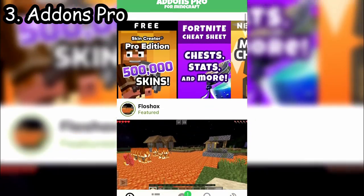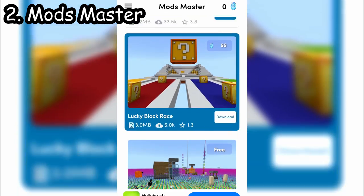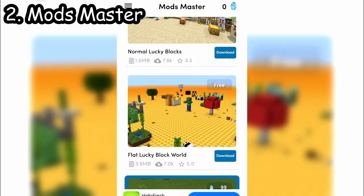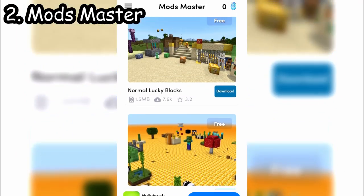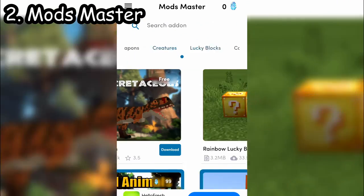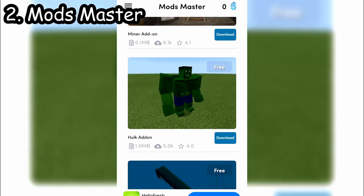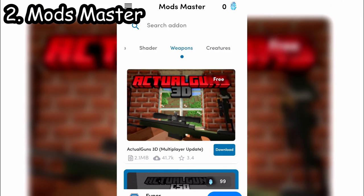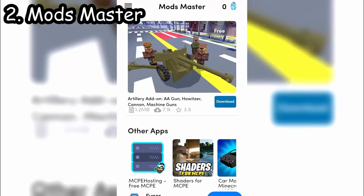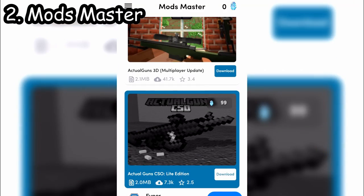Coming in at number two, we have MCPE Master. This app is by far amazing and wonderful — it has basically all of the shaders, and then you have weapons, creatures, lucky blocks, and all sorts of different furniture that just looks amazing for your Minecraft world.